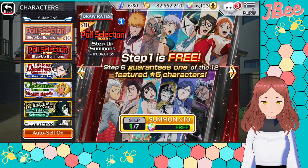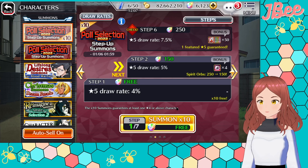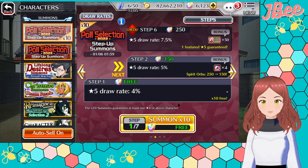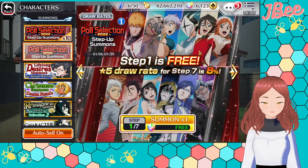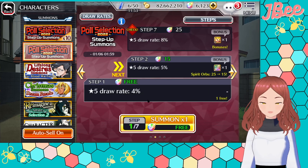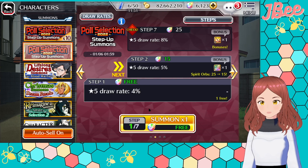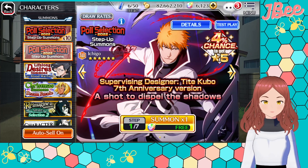I do have two of him and I do have Toshiro, but I don't mind seeing more — they'd just be dupes at that point. And then we have this one free banner as well. I'm not sure how good it is; I don't think there's any guarantees, it's just you use 250 orbs and that's it.